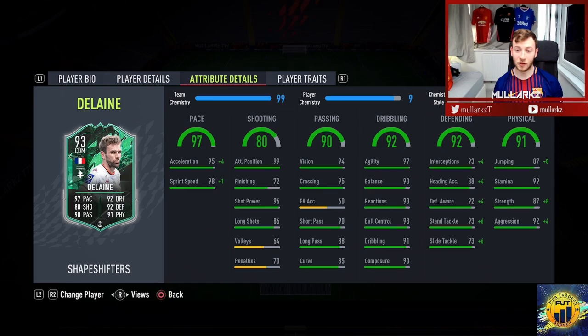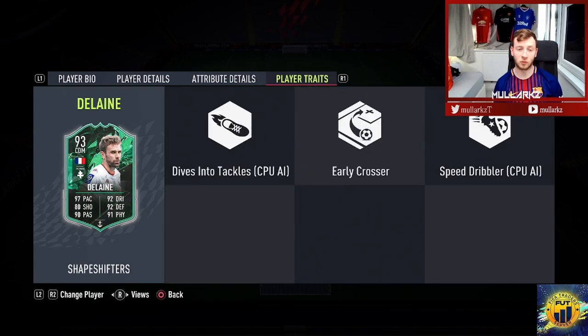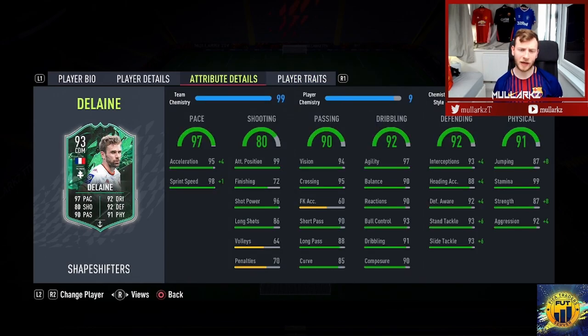As you can see, the dribbling is up to 90, the agility is up to 97, composure is good, everything's looking good, nice passing. He's got some good player traits as well — dives into tackles, depending on where that is on the pitch, that can be very handy. Early cross is good as well, speed dribbler. I feel like because of these player traits, it should be quite smooth and quite good in game.